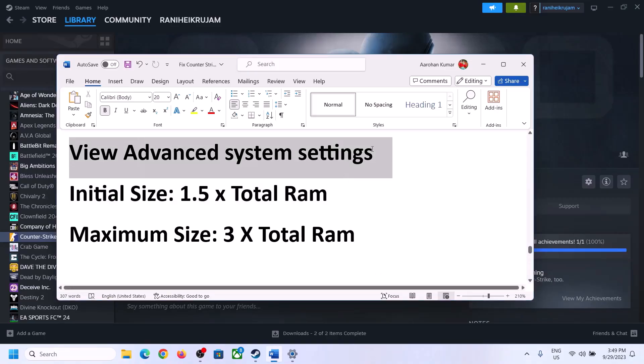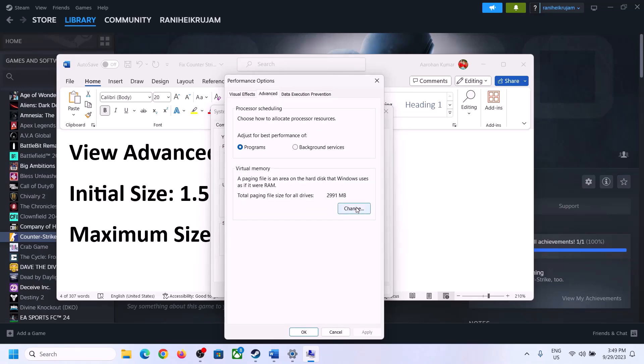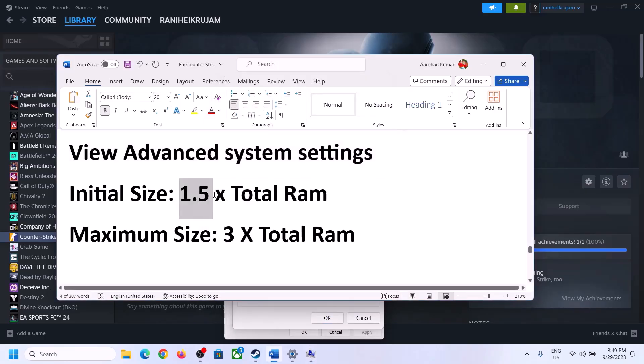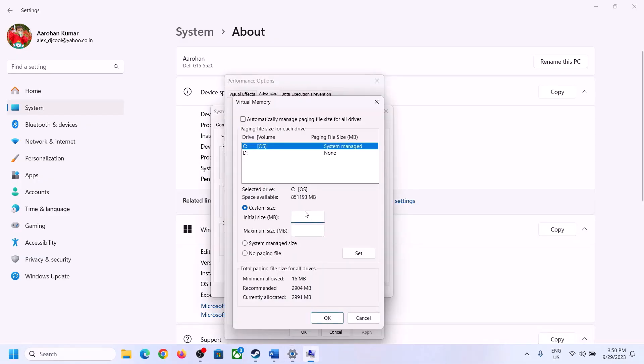The next step is to increase virtual memory. Type 'view advanced system settings' in the Windows search box, click on View Advanced System Settings, then click the first Settings button, go to the Advanced tab, and click Change. Uncheck the box that says 'Automatically manage paging file size for all drives'. Select the drive where the game is installed, put a check on Custom Size. For initial size, it's 1.5 times total RAM. Check your total RAM in Windows Settings under System > About — in my case it is 16 GB.